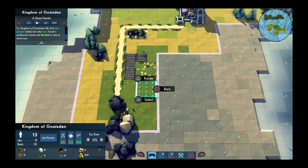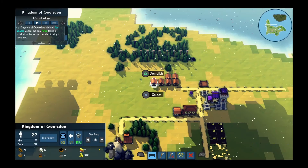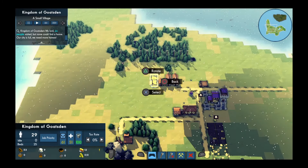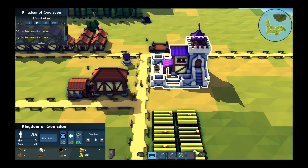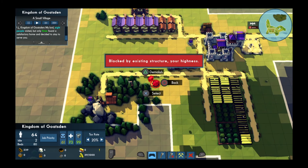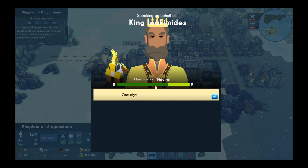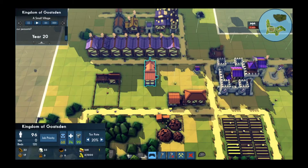Kingdoms and Castles is a city builder set in the brutal world of the Dark Ages, where life is short and death, disease and war are commonplace. The game challenges the player to build their own medieval kingdom from nothing, starting with a tiny village and eventually building a thriving city that will last for eons. The game received positive reviews, with players praising the game's streamlined management mechanics and more casual feel when compared to other games in the genre. City building games don't port to console very well historically due to their complexity, so I was curious to see how Kingdoms and Castles translates to the PlayStation.